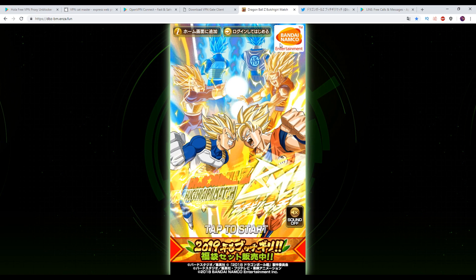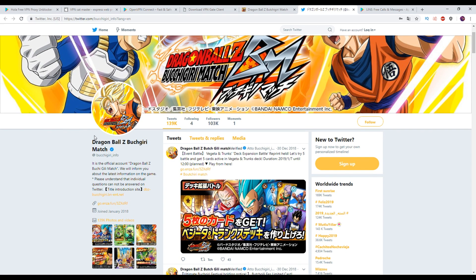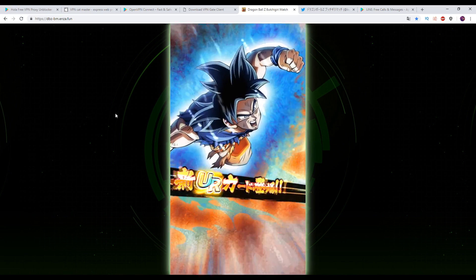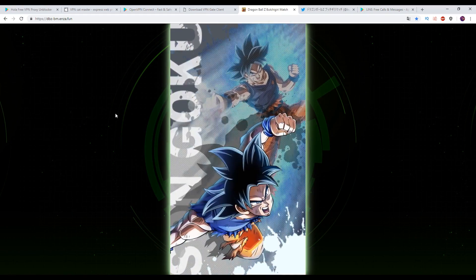In order to start playing, I'm going to leave a couple of links down below in the description. First and foremost is the official Twitter, which always has a link on the side — go.enza.fun — that you can go to in order to play the game directly there. I'll also leave my own referral link down below to invite you guys to play. So make sure you get started through one of those links.